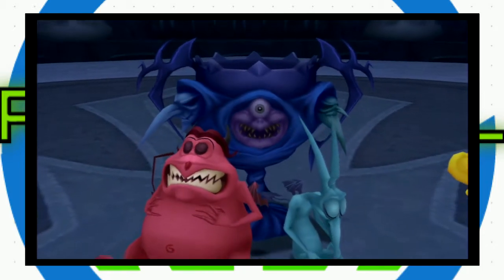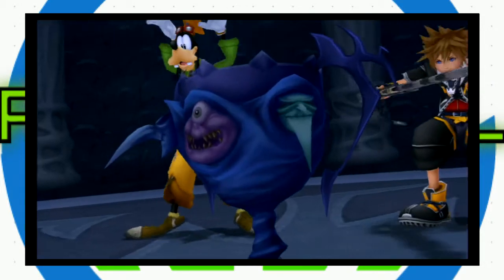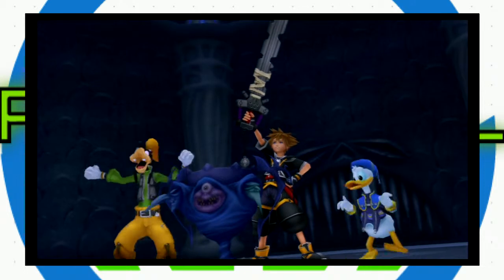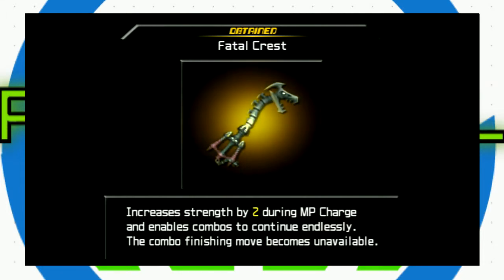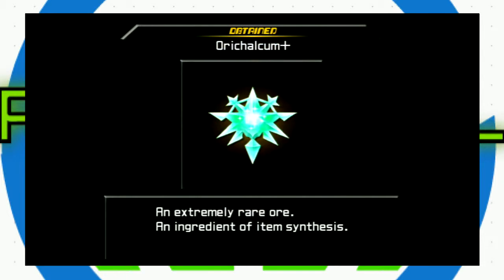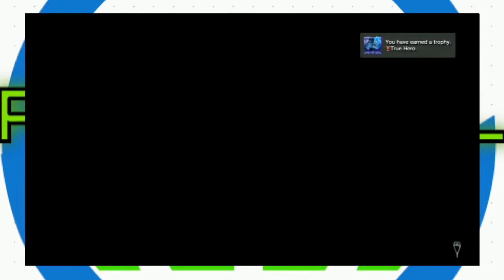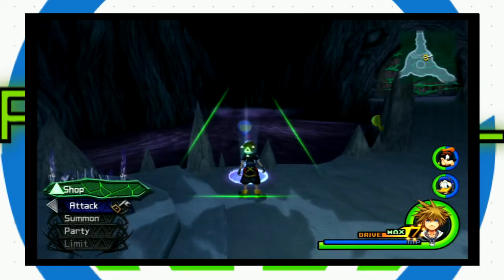We get the ugly Goddess of Fate Cup — look at that, it is so freaking ugly. We did it! That does it for all four cups — we got all of them. So we get the Fatal Crest Keyblade, which increases strength by two during MP charge and enables combos to continue endlessly, basically giving you Berserk Charge. And we get an Orichalcum+, an extremely rare ingredient for item synthesis. This is what we were actually trying to unlock — we only needed one more Orichalcum+. We also got the True Hero trophy.